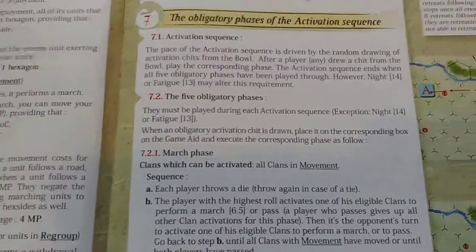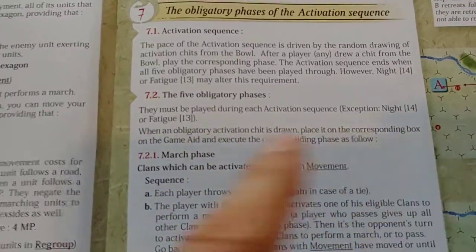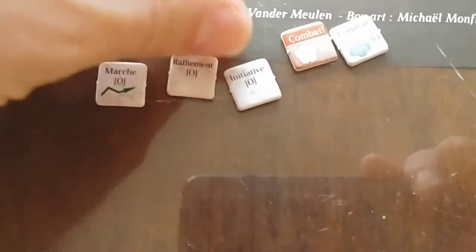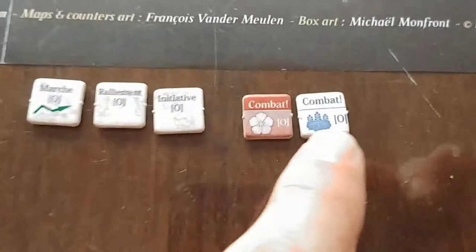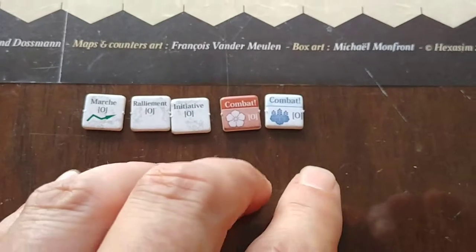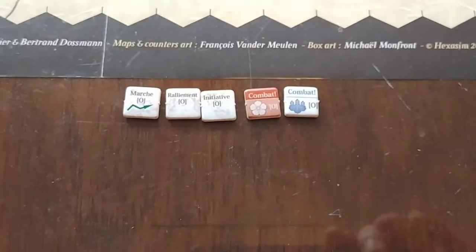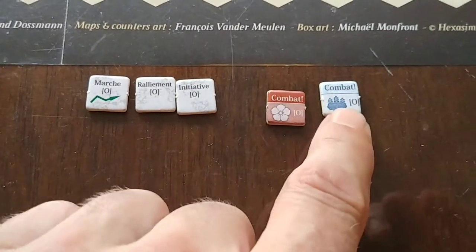Moving on to the activation sequence — the five obligatory chits that have to be drawn. There's an exception for night or fatigue turns, but there is a march chit, a rally chit, an initiative chit, and each side has a combat chit. These five consist of the whole turn. When the fifth one is drawn the turn ends. If any clan chits are still in the cup they don't get played — you'll roll on an orders table for them.